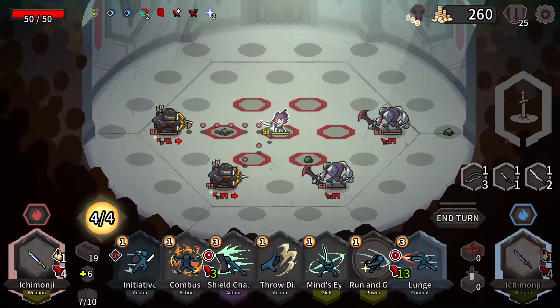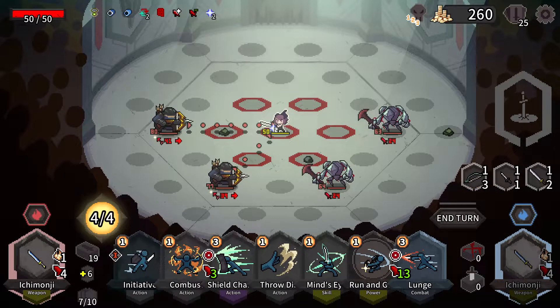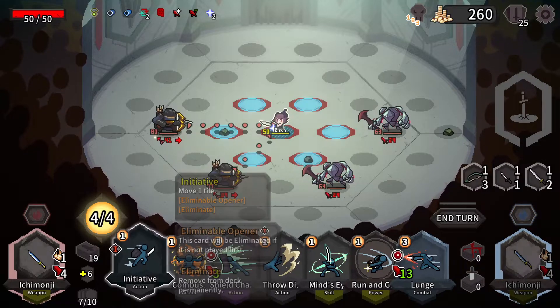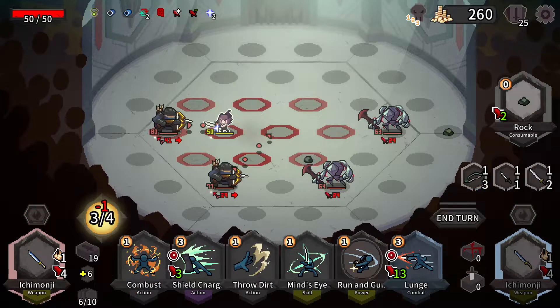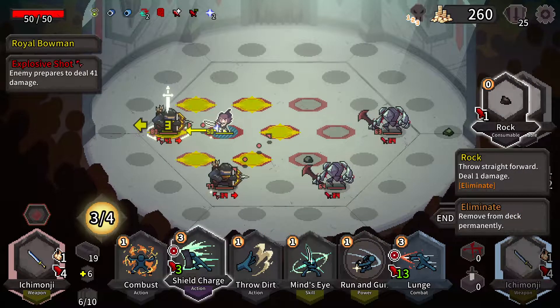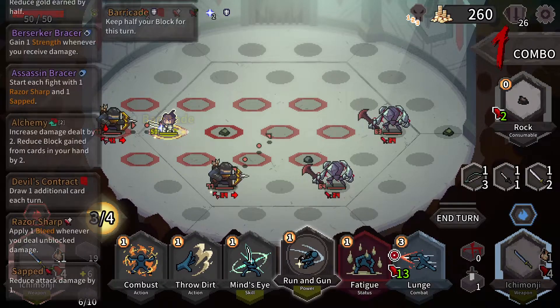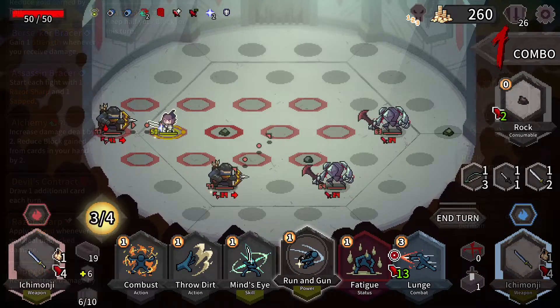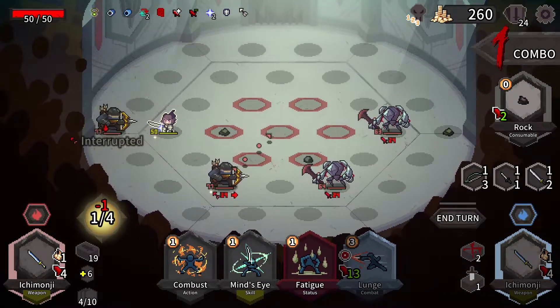I can mine die out of it, really, and interrupt the other one. So I think this is the game plan - we move here. You're not spiky, right? You're not. So actually I could shield charge you. Running gun - I should have run and gun first. That wasn't a misplay, I wouldn't have had the energy. Running gun - I'll interrupt you. And now I'm not taking any damage.